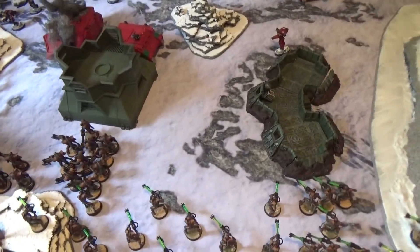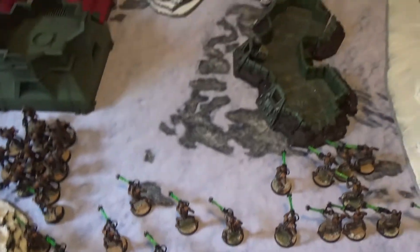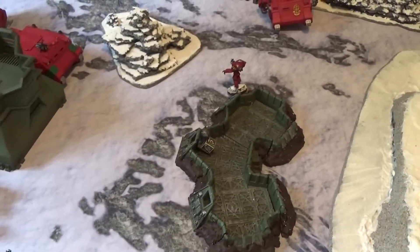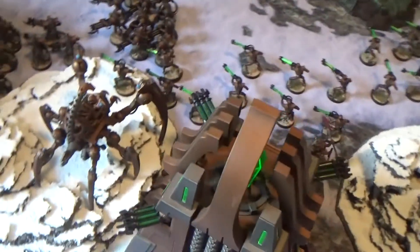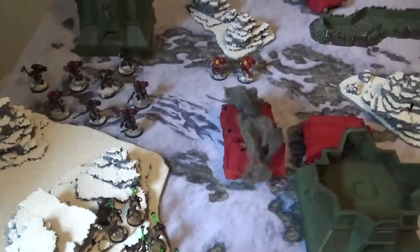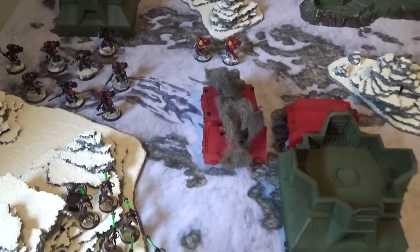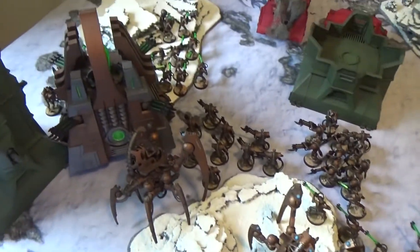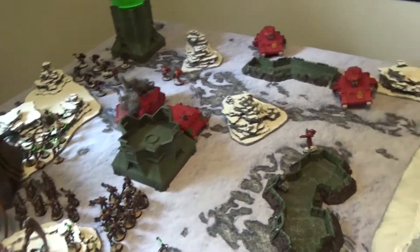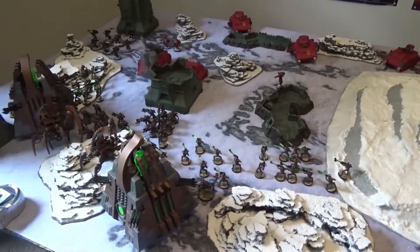Necron Turn 2 ends. The first Triarch Stalker stepped onto the hill and exploded the Furioso Dreadnought. Nemesor Zahndrekh left Szeras and joined the warrior squad, firing an eldritch lance into the Drop Pod — penetrated and destroyed it. Warriors and Immortals teleporting through the Monolith fired on marines, leaving one survivor. The other Monolith fired at the Death Company but scattered completely off the table. Immortals rapid-fired into the Vindicator and destroyed it, while warriors killed around five marines. Roughly a third of the Blood Angels assault element has been eliminated along with the fire support.